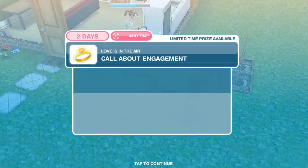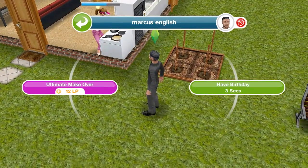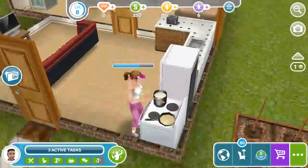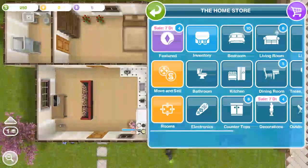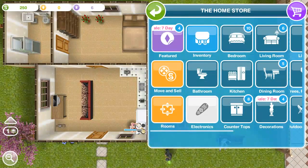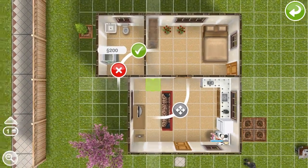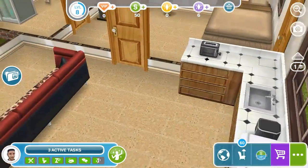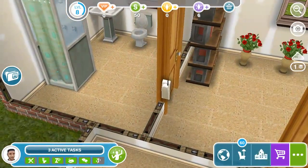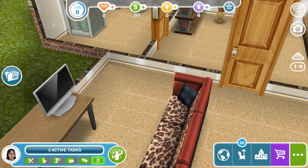Let's go see the new task available — call about engagement. We do not have a phone here, guys, so we're going to go ahead and actually buy that here. Let's do that — electronics. We're going to go ahead and do $200 there. I wasn't expecting it to be that much — I thought it'd be at least $150 or something. But $200, guys. So we want to actually call for an engagement — call mom, call about engagement. It actually takes four hours and 30 minutes, so let's go ahead and do that here.